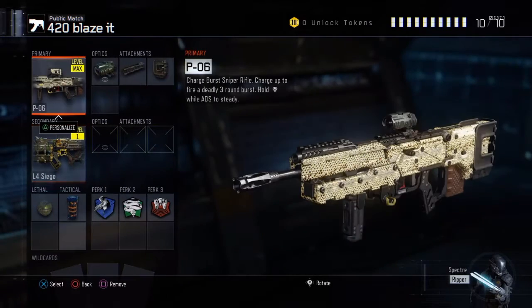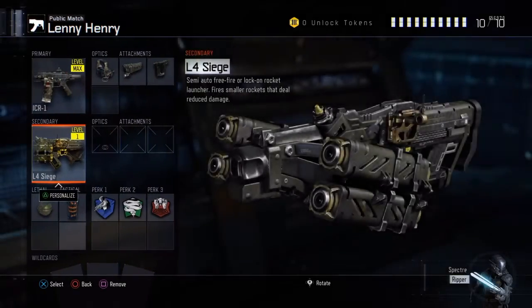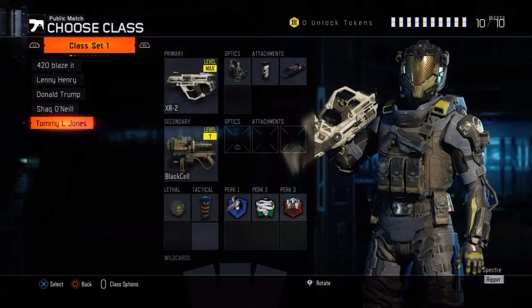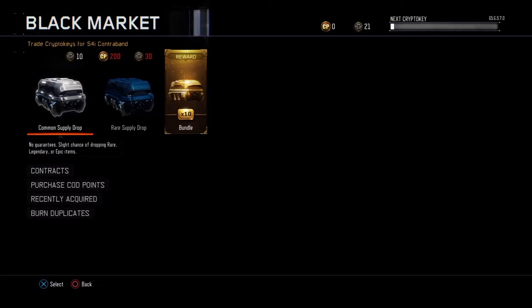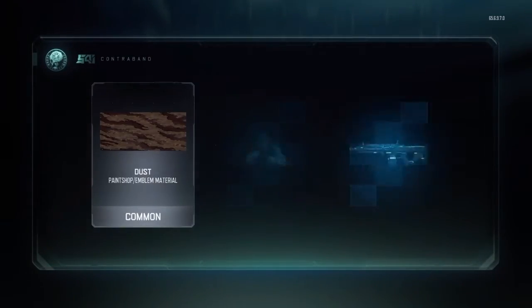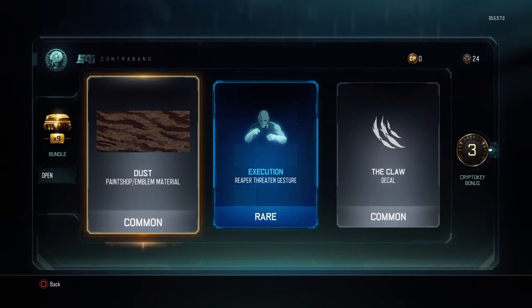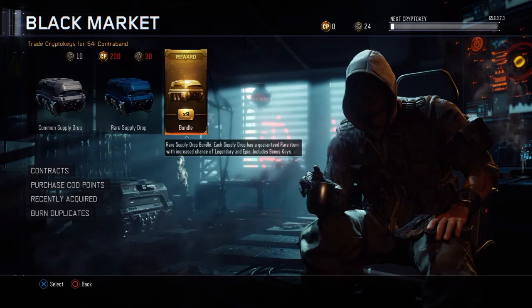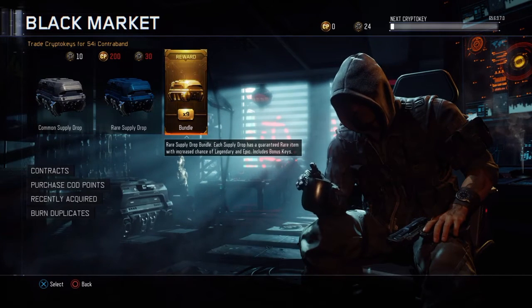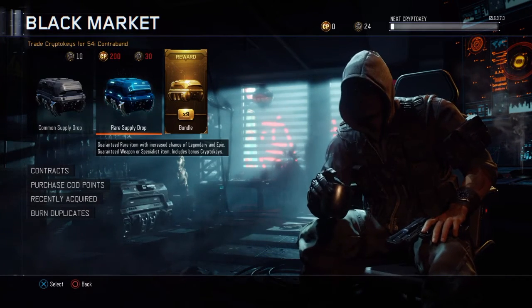Brilliant. Black market. Let's spend the ten bundle things. Common. Rare. Common. Well, we're getting off to a great start, obviously. We've got two common items. For a second there I thought I was getting common supply drops and not the rare supply drops. What the hell's going on?